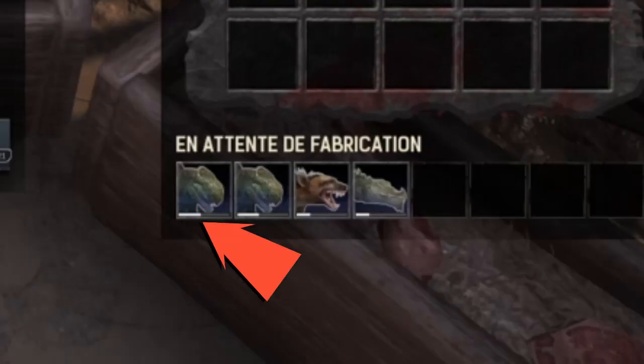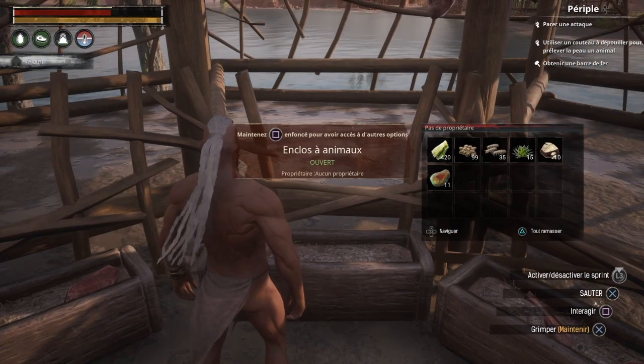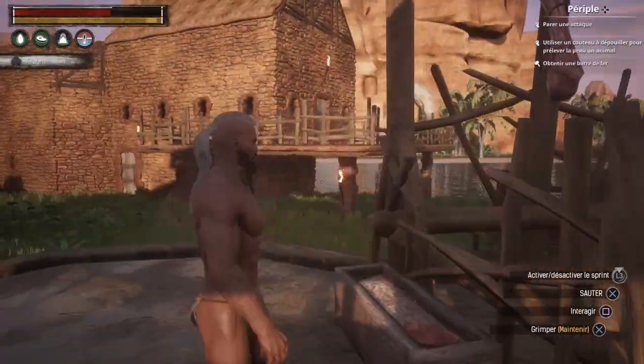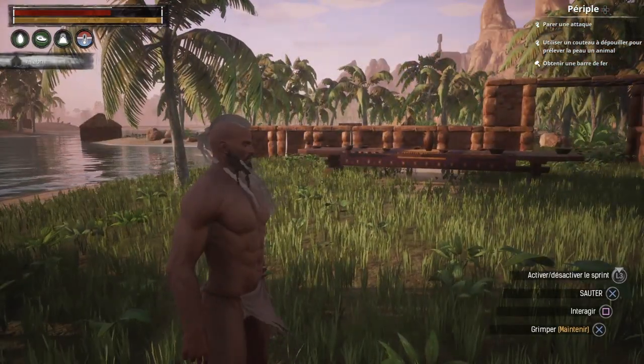En bas à droite, vous avez des barres blanches. Il y a marqué « En attente de fabrication ». Il y a les têtes et juste en dessous la barre, il faut que la barre se remplisse pour qu'il vous appartienne. Une fois que ce sera rempli, la créature apparaîtra ici à l'adulte, debout, et vous pourrez l'apprendre et faire ce que vous voulez avec. Normalement, vous pouvez monter dessus.